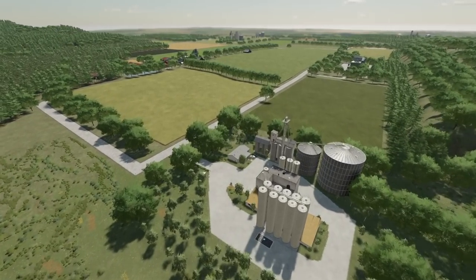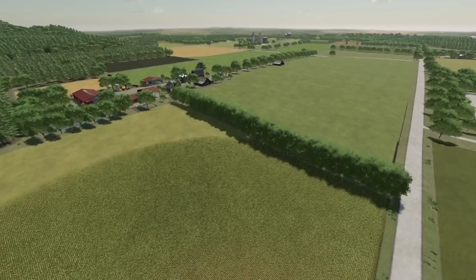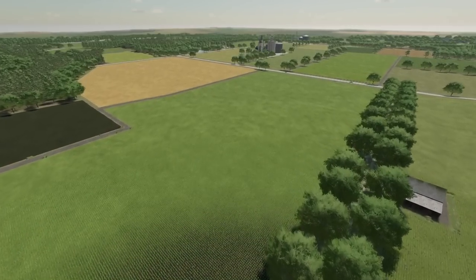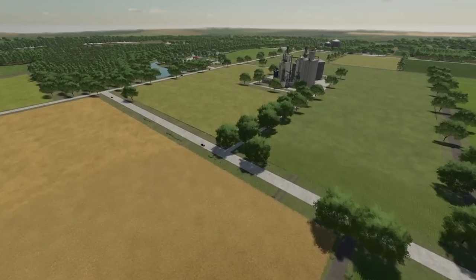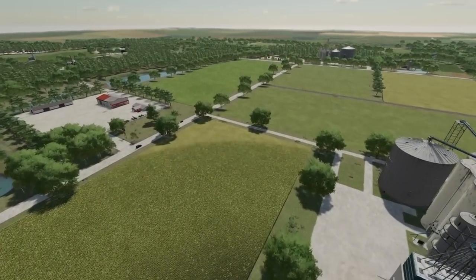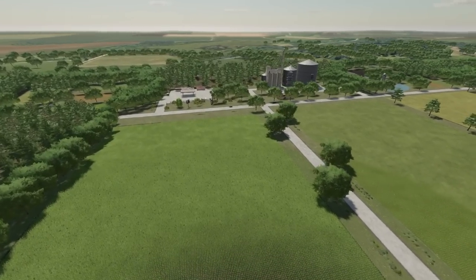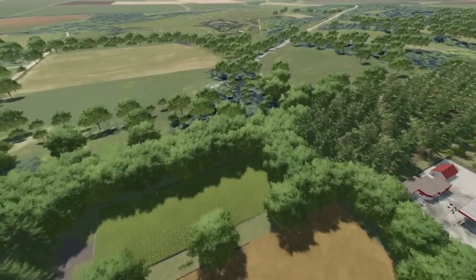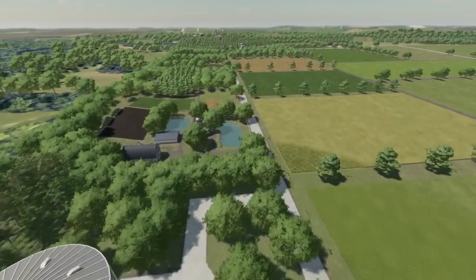Starting off today with some new mods for all platforms, we got a new map. This is Spruce Mountain Farms from Maps by Mako. It's based in the United States and is 100% fictional. To the north of the map, you'll find large mountains filled with logging areas and mini trails for exploring. Some of them require 4x4s, so you might be able to do some off-roading as well. You'll also find extra large fields — 45 fields in total, over 15 different forestry areas, BGA productions, stone mining. They suggest using a stone and lime production mod, and you've got built-in storage silos and more.